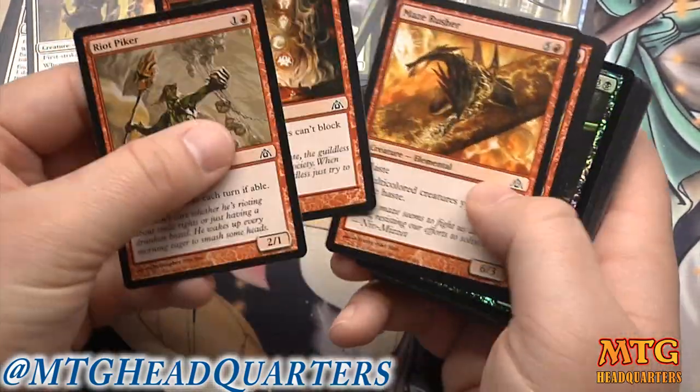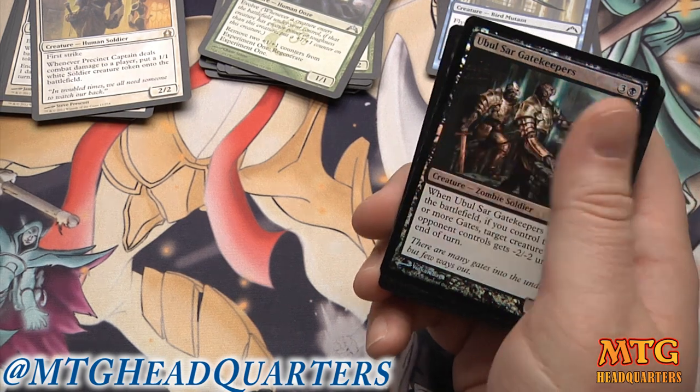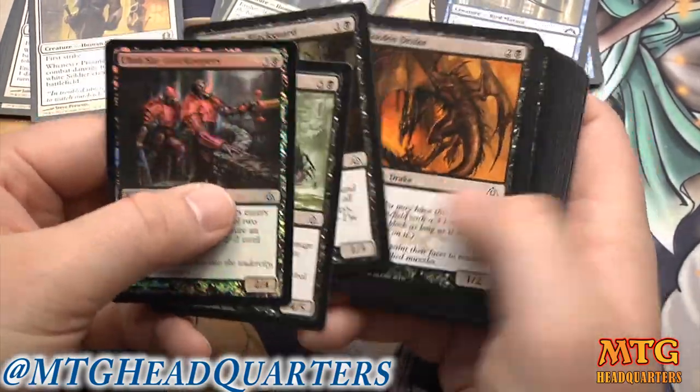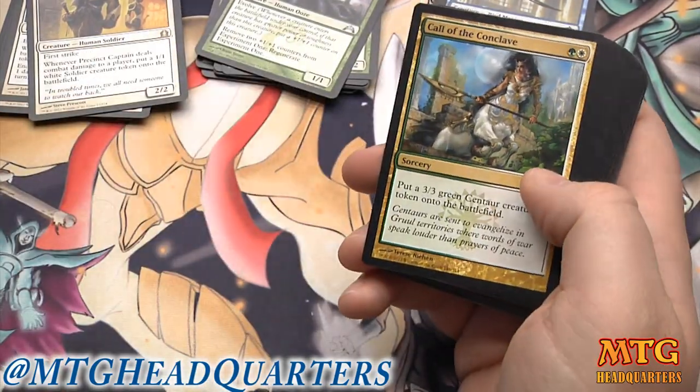Red is extremely weak — there's two Maze Rushers and nothing else. I'm not playing any version of red, that's for sure. In black: Ubul Sar Gatekeepers, Maze Abomination, Crypt Incursion — black is really weak too.